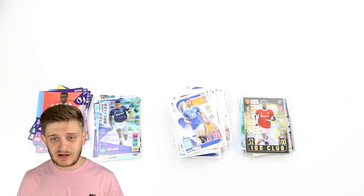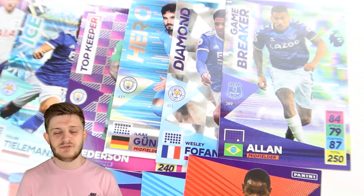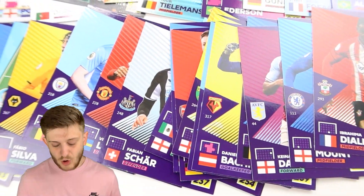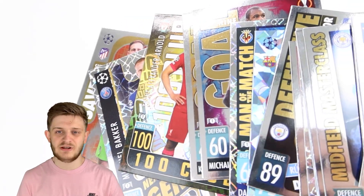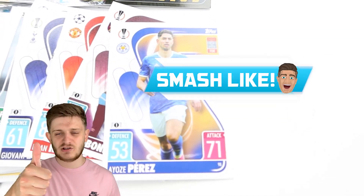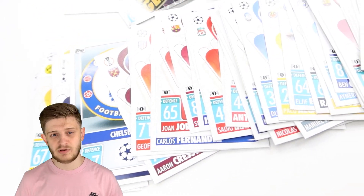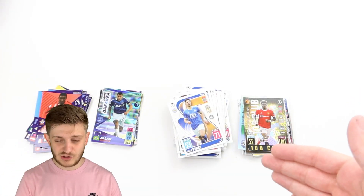That was the pack battle between Adrenaline XL and Match Attacks from the 2021-22 season. You can buy both collections at Soul Collectibles using discount code GBW5 for 5% off. Vote in the comments — who won, Match Attacks or Adrenaline? Smash the like button, subscribe, and hit the notification bell so you don't miss the next video. Thank you very much for watching — who do you think won this Topps vs Panini pack battle? See you in the next one!